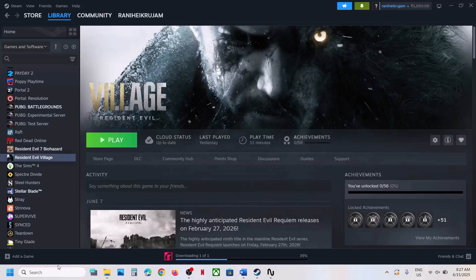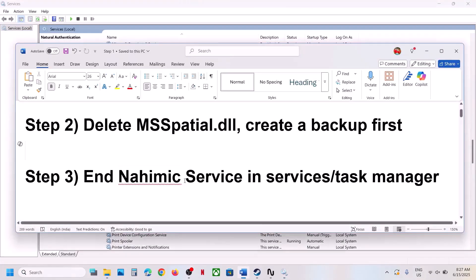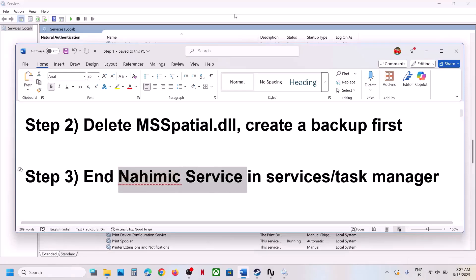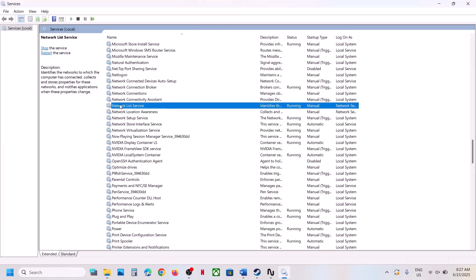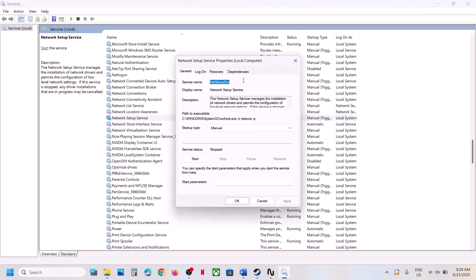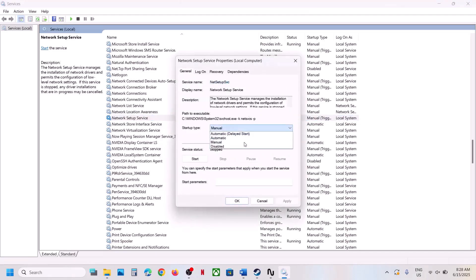The next step is to end the Nahemic service in Services and Task Manager. Type 'services' in the Windows search box and click on Services. If you have Nahemic services running, find it in the list, right-click, and if Stop is highlighted, stop it first, then disable it, hit Apply, and click OK. Then launch the game.